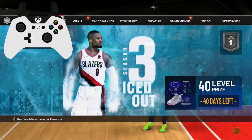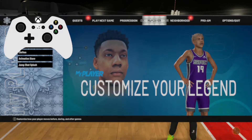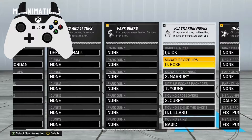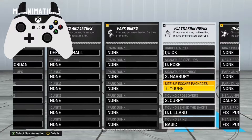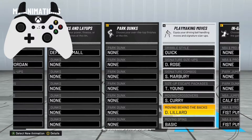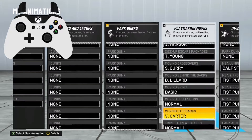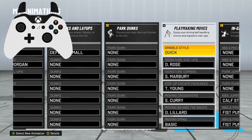Alright, what's good y'all. I'm about to show you the best dribble six for Season Three on NBA 2K22. For my dribble style I'm using quick signature size ups, Derrick Rose signature combo, Stephon Marbury size up escape, Trae Young moving crossover, Steph Curry behind the back, Damian Lillard moving spins, basic one moving hezi on normal, and Vince Carter moving step back.